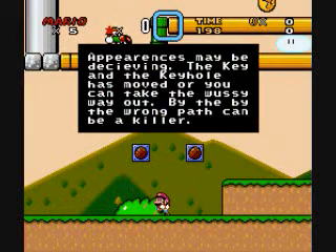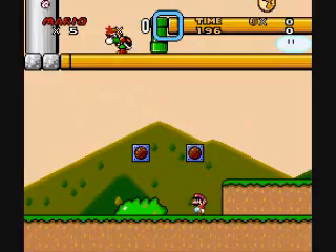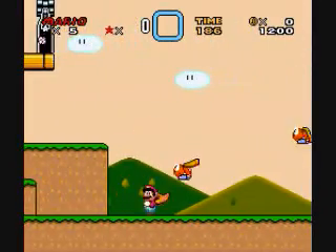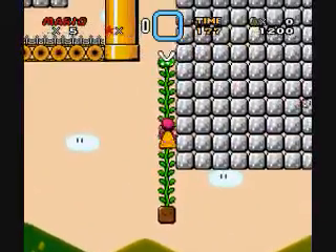It kind of feels like something is missing. But here's the message box thing — appearances may be deceiving. The key and the keyhole have moved. And if you take the wrong path, it can be a killer. This is kind of a hint to say that yes, there is a kill spot. The cape is there because I've had a few inexperienced Mario players test my ROM, so rather than dealing with the message box possibly coming up or not, since the level code has that as the message box 2 message, I just put the message box there. It saves a little bit of time and effort.